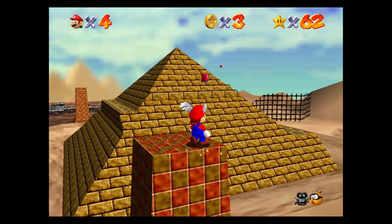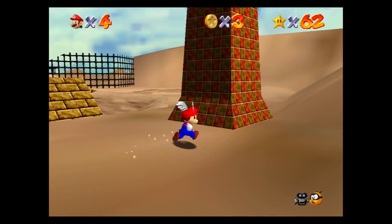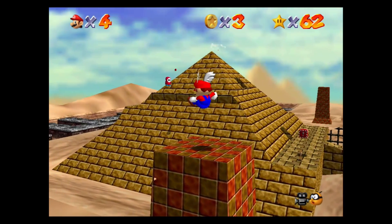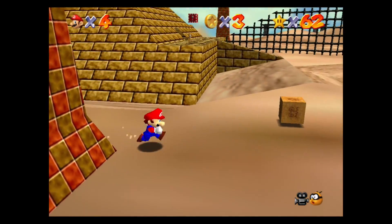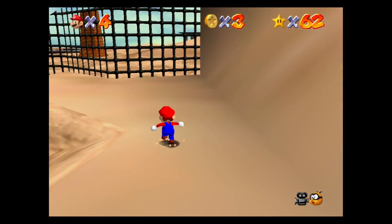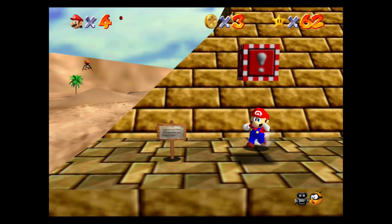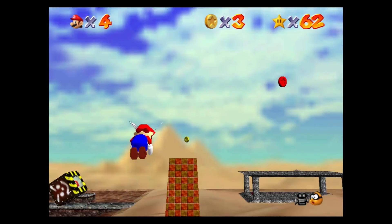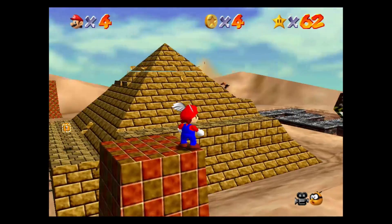Alright, which one did I not get credit for? Was it the first one, maybe? Maybe the first one I didn't get credit for? Because I'm standing on all the pillars right now. I'll even ground pound them to just show I am indeed standing on them. We're gonna lose the wing cap now — that's fine by me. I will simply make my way over to the wing cap here on the main area of the pyramid. We won't be going into the pyramid right now, but let's go ahead and potentially redo this one. I would assume if any of them is the issue, it was this one.